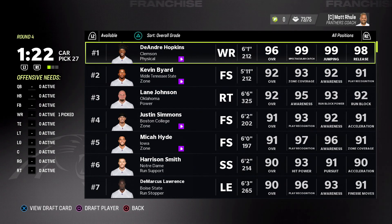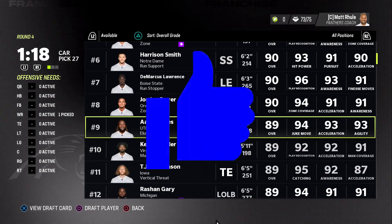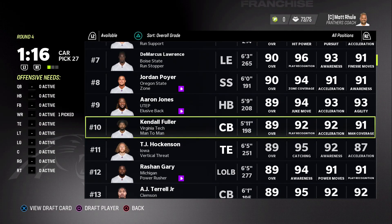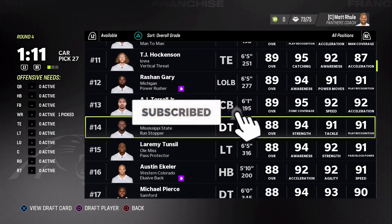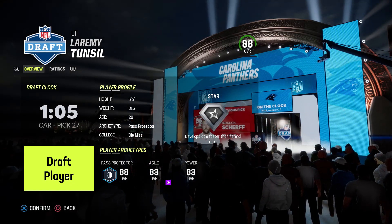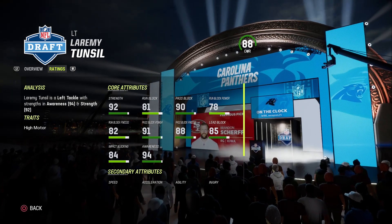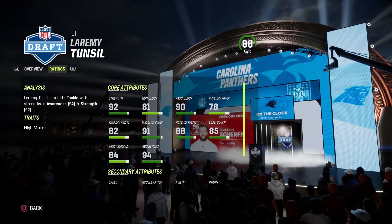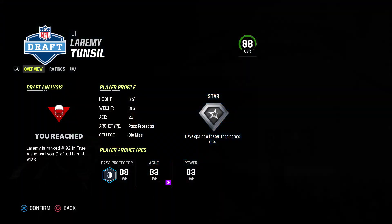I'm learning as we start round number four — if you're learning too, at least you could do is like the video. Subscribe for more tips and tricks. Headset Laramie Tonsil — this would be a nice left tackle. He's only 28, 88 overall, really good pass block. We need to protect the quarterback's blind side, because there's no way I'm using a left-handed quarterback — no offense to Tua.